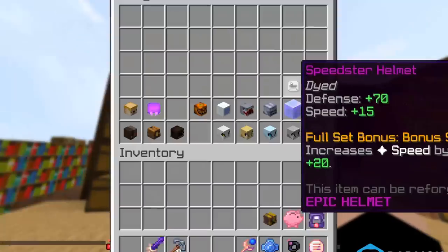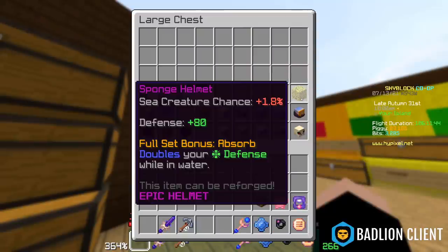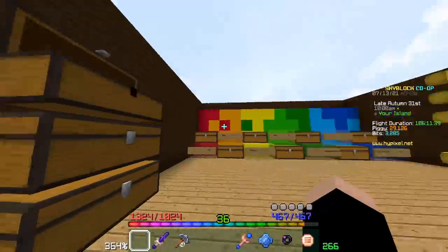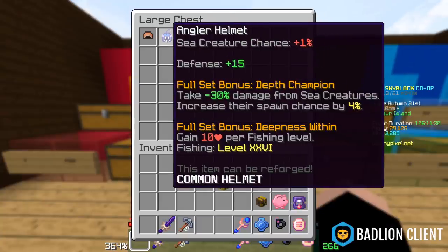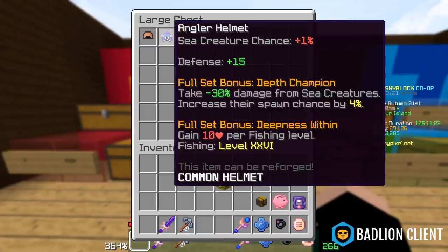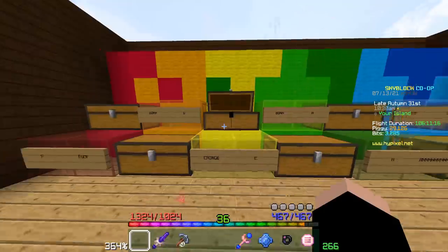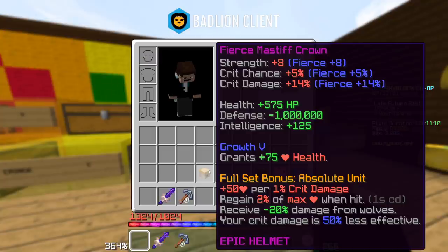Speedster Helmet is garbage — don't bother with it. Young Dragon armor is way better. Sponge is the precursor to Shark — otherwise I wouldn't really use it. It's slightly worse than Angler actually, but it gets decent health, so I'd put it at C for cringe. Mastiff is a decent armor set for fire trials and Sven slayers — you get a lot of HP. I've used it for other slayers including spider. Not the worst but kind of expensive. I'm going to put it at a B.